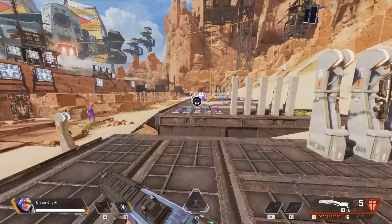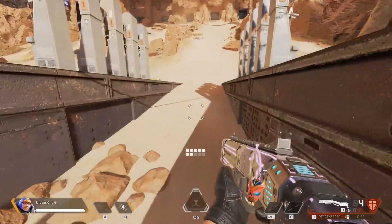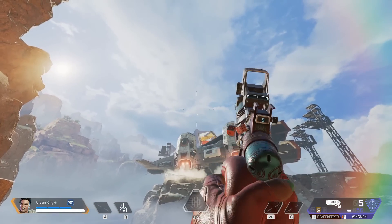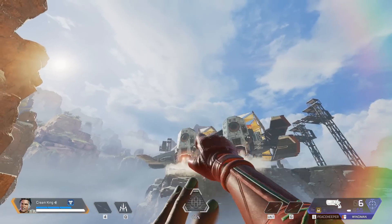For example, you can get a brand new Peacekeeper reload animation by simply having your left hand occupied, which you can do by climbing or by holding a magi drill. Same goes with some weapon reloads like the Wingman — if your left hand is occupied during the animation, it will glitch out and the ammo will fly into the gun. You can go test this out in the firing range yourself.